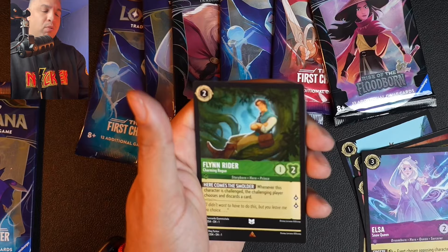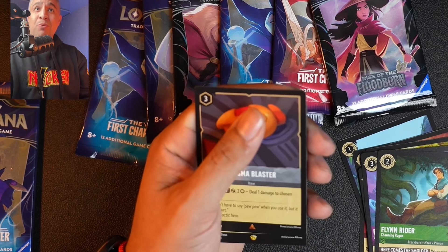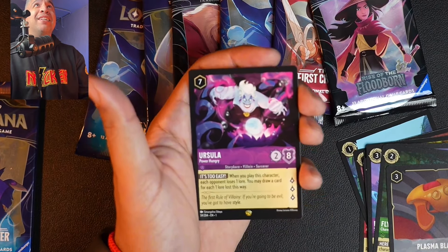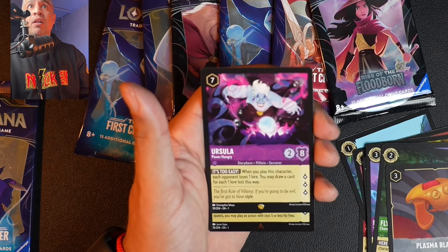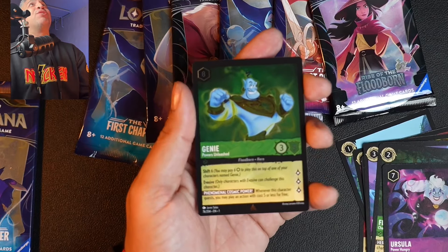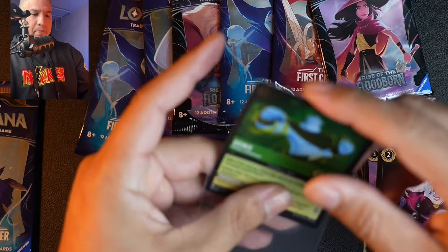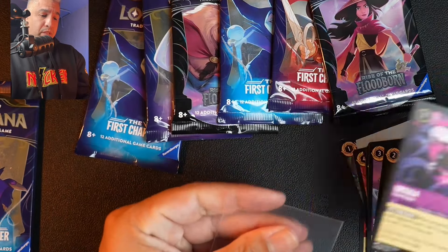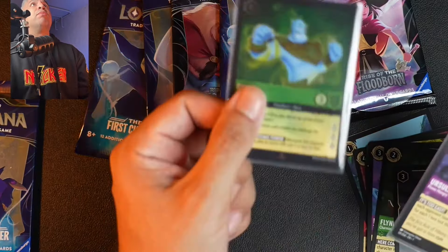We have a bronze triangle — a Rare — coming up: the Plasma Blaster. Nothing crazy. Oh, we have a Legendary, a gold pentagon coming up next — it's Ursula! That is definitely one to sleeve. Then we have another bronze Rare coming up: Genie! Holy crap, that is a really cool card. You can see it shine — very cool. We're going to sleeve that one. I'm new at this, so I'll be sleeving the cooler, higher-rarity ones.